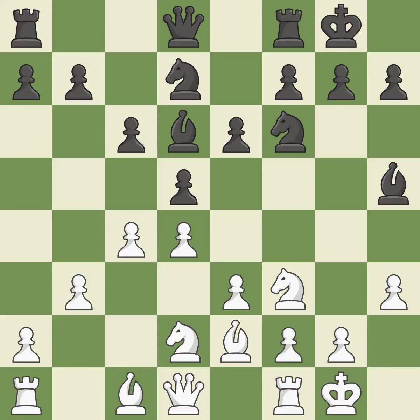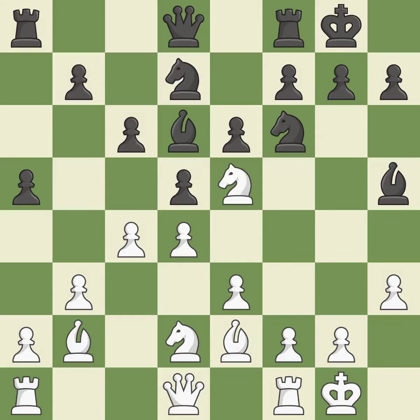Castling develops a rook while also moving the king to safety. Castling to the same side of the board as the opponent tends to lead to less sharp positions compared with opposite-side castling — it is good. By positioning the bishop on a potent diagonal, this fianchettos the bishop. It is quite good. This exposes an attack, threatening a bishop, and threatens to win a bishop. This keeps the material balance in check with good captures — it is ideal.